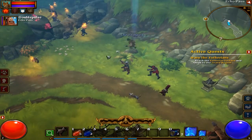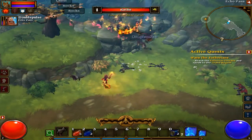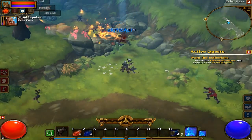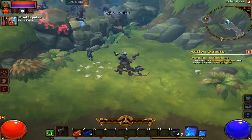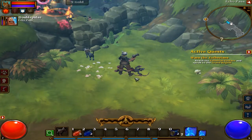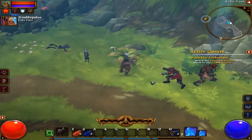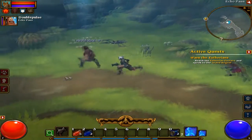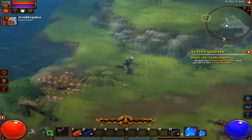There's this kind of thing called ember - it's like crystals, or whatever. You can think of them as orbs. You can place those orbs into your equipment.